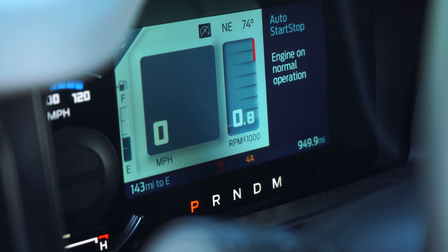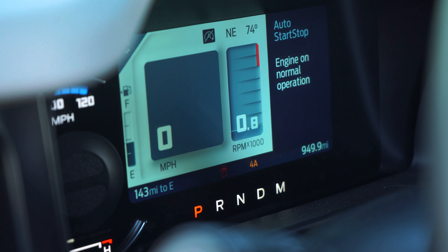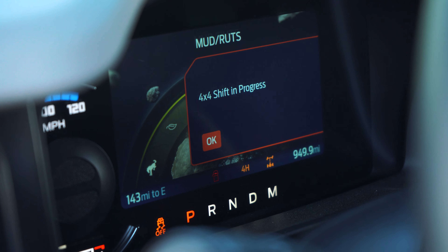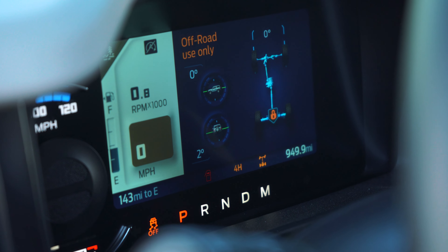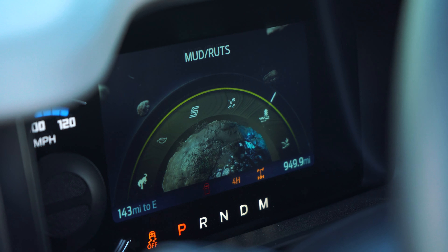Let's switch over to slippery. What you do is just let it sit there and it's going to shift to 4A, which is automatic, so it'll do all the shifting and everything for you. Whenever you're in a slippery situation, you want to turn it to this and it's going to handle the best for that.